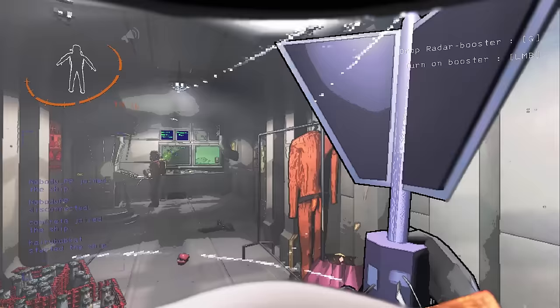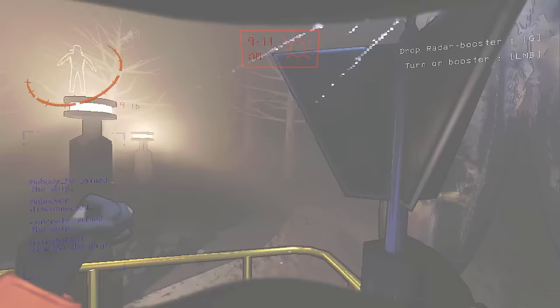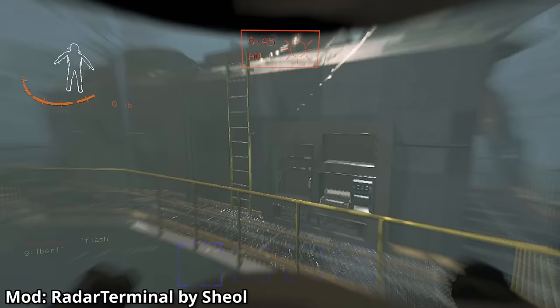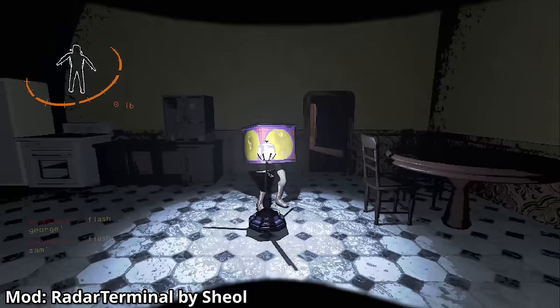Starting with giants — they are highly vulnerable to the Radar Booster. Because if a player is holding the Radar Booster and is picked up by a giant, the terminal operator can flash and it will cancel the giant's kill animation and stun him for six seconds, making it impossible to be killed by a giant when holding one of these. You can also drop it on the giant and continually stun him, though this does force one player to the ship.